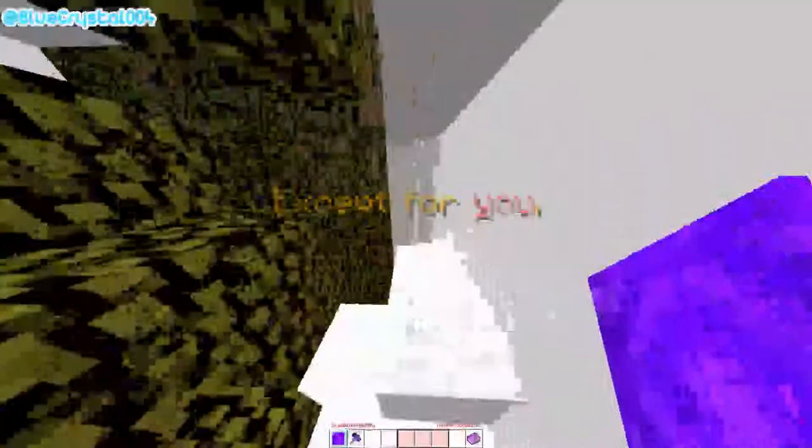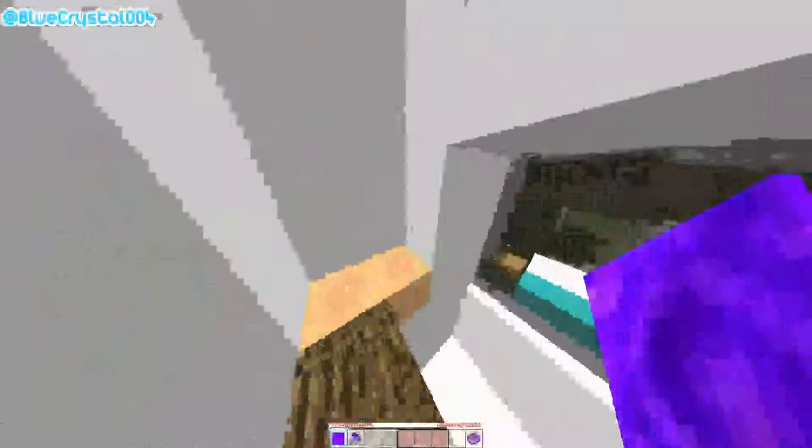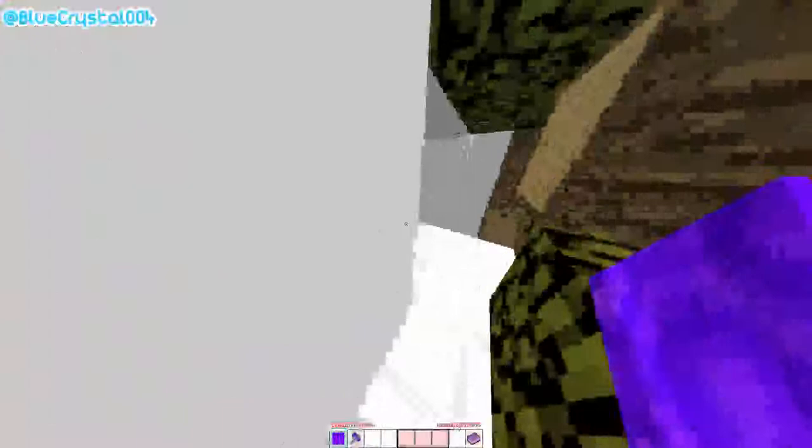Then go into this crawl space. Jump up to the creeper block and run along here. Hit this — go into this leaf block, jump up here, and then jump all the way over here. It's just movement you'll pick up by doing runs — that's how I learned it.